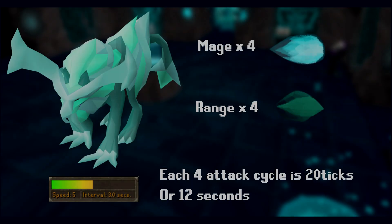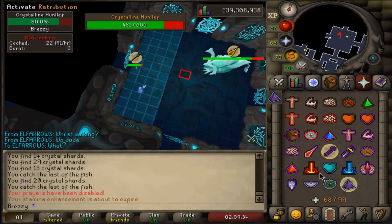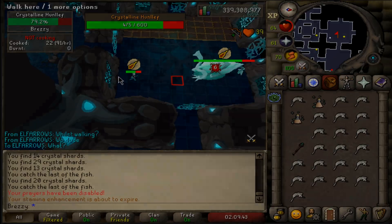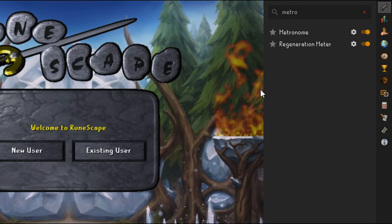Onto the boss tactics. The Crystalline Hunllef — I really don't know how to pronounce that name — attacks on a 5 tick cycle. It does 4 mage attacks or 4 range attacks, then switches, similar to the Alchemical Hydra. With this in mind, we can set up a 12 second timer which bleeps on the 12th second. The noise will indicate that we need to change prayer from range to mage or vice versa. We'll have to start the timer when the fight starts so that it'll be accurate. Alternatively, if you didn't want to have another window open, you could use the RuneLite metronome feature, setting it to make a noise every 20 ticks, which would indicate that you need to change your prayer.